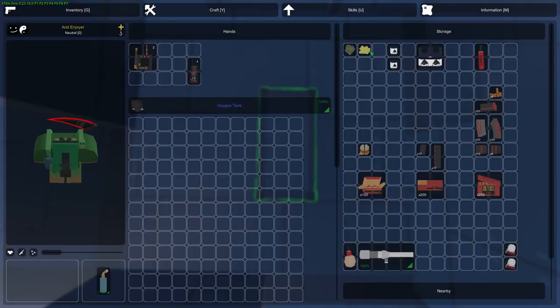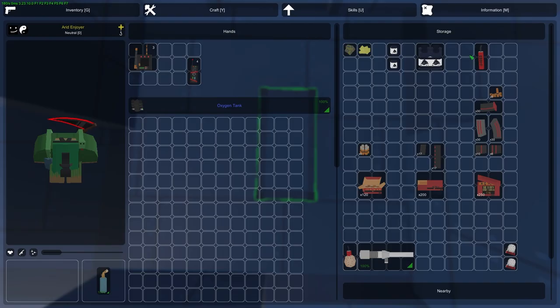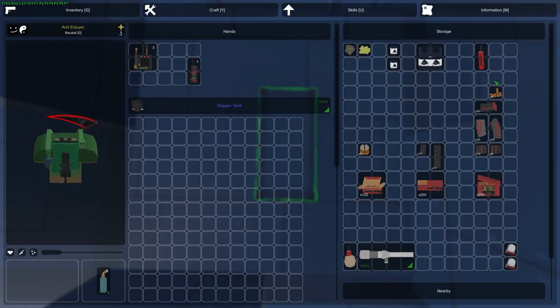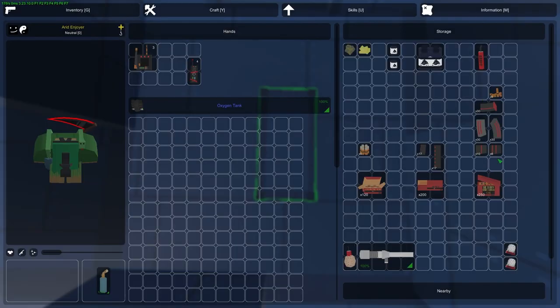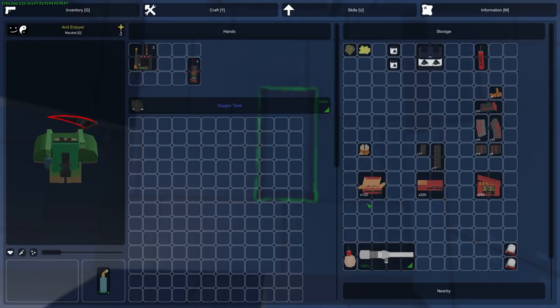You can craft raiding gear using sulfur but that is a topic for a completely different video. There is dynamite, explosive ammo — the explosive ammo can be found only in airdrops and in the dead zone. You can craft a spud cannon, which is a rocket launcher, and C4. So this is the main raiding gear on the map.